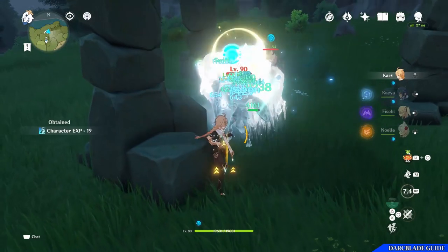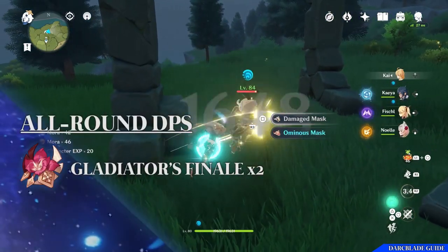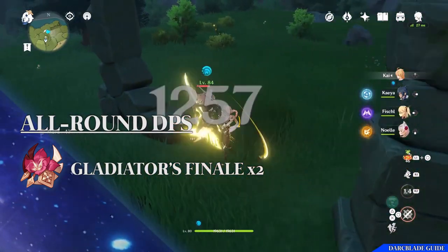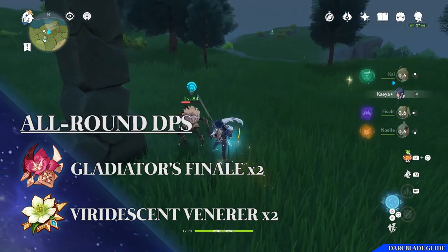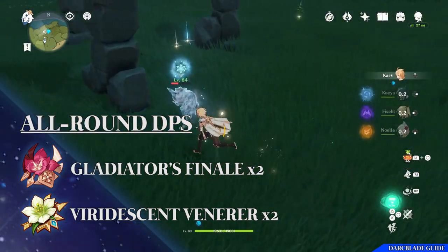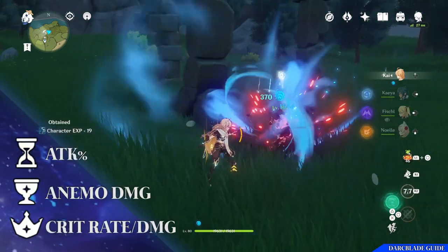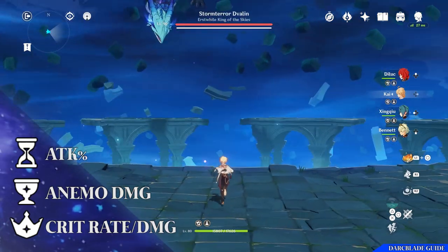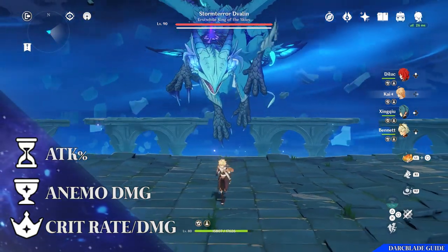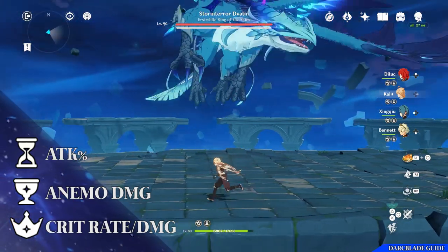If you're really on a budget, you could go for the Freestar Fillet Blade weapon as well. For artifacts, I've gone for a two-piece Gladiator's Finale and a two-piece Viridescent Venerer, giving an attack increase of 18% as well as an Anemo damage bonus of 15%. On your Sands you'll want attack percentage, Anemo damage on your Goblet, and crit rate or crit damage on your Circlet. For substats, focus on attack percentage, crit rate or crit damage.